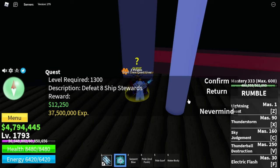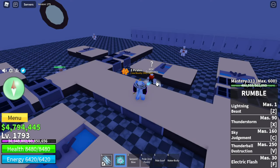Keep in mind you can also do bosses — they give a lot of levels. You can boss hunt, and the Law raid gives three levels, as does the Blackbeard raid. You can also do sea beast hunting, which gives one level every time you defeat one.